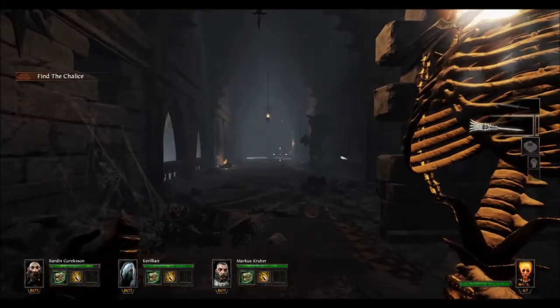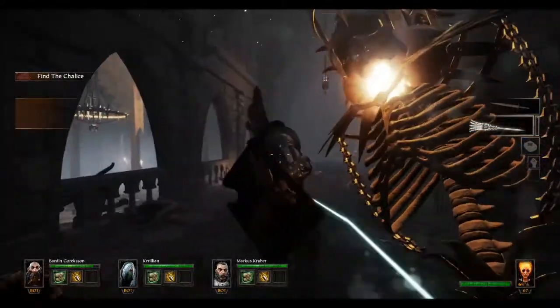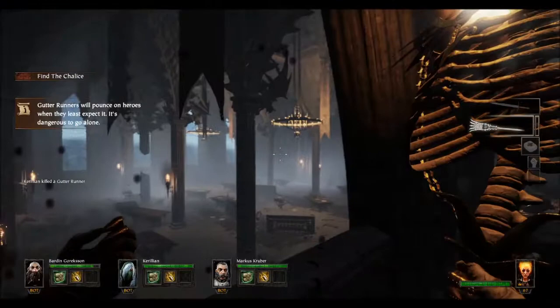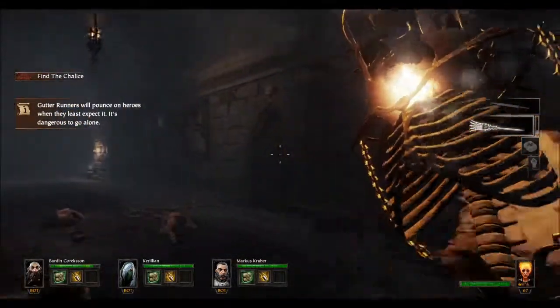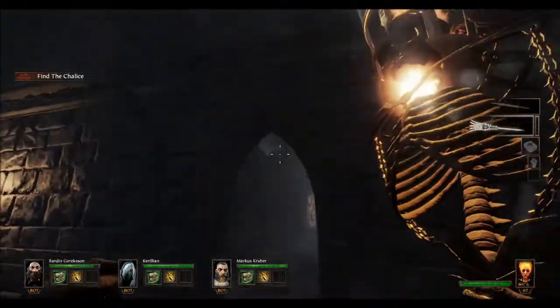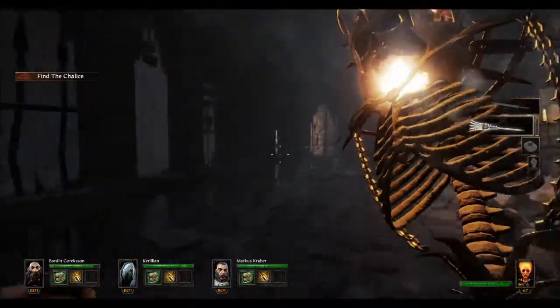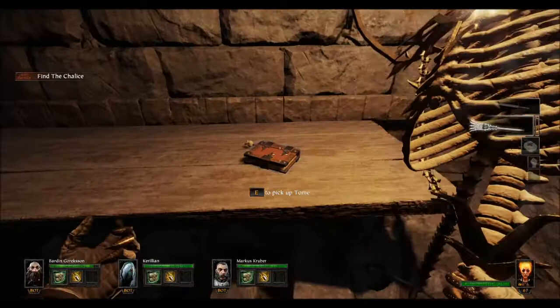Next up, we've got tome number two. As soon as you come through this secret door right here, and right before you drop down into this kind of big cathedral area, you want to go to the second doorway — you've got one and two right over here. This normally has a door in it, but the Skaven kind of knocked it down. Come back here to this table, and here is tome number two.